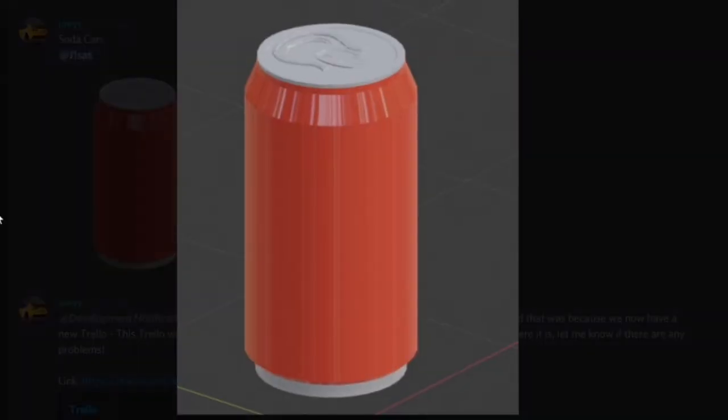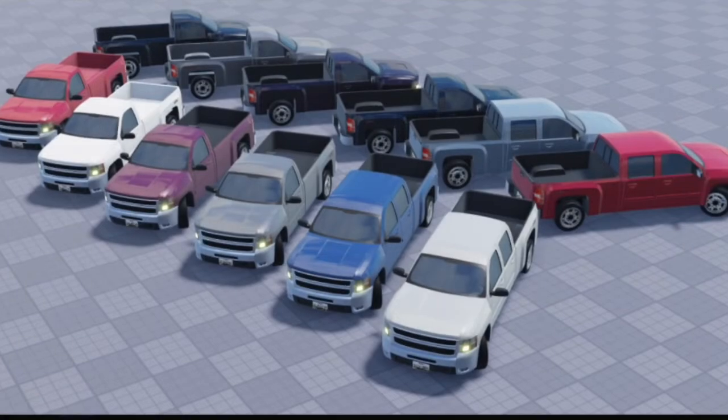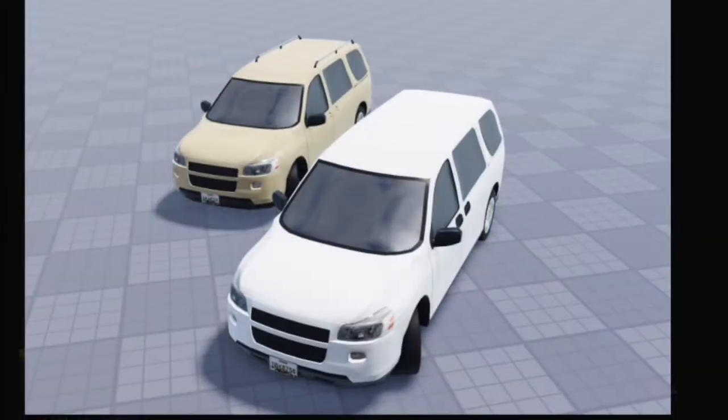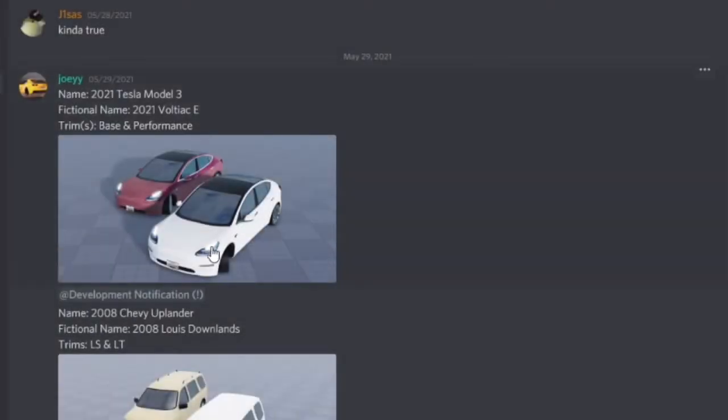We have this can mesh, which looks really good. We have some Silverados, and then we have a Chevy Uplander. Looks okay. We have a Tesla Model 3 again, looks really good.